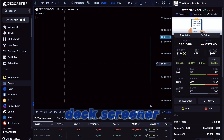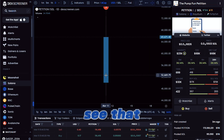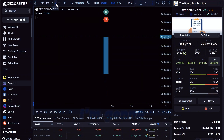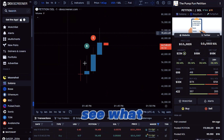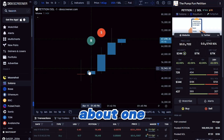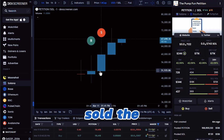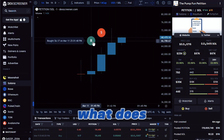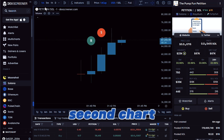Here is what it looks like on DEX Screener. We can see that we sold — we have a buy and sell right here. I'm going to put it on the minute chart. It looks like I bought about one minute in and sold at the very next minute. My sell is higher than my buy — what does that mean? Profit! But what we really want to see is the one-second chart.